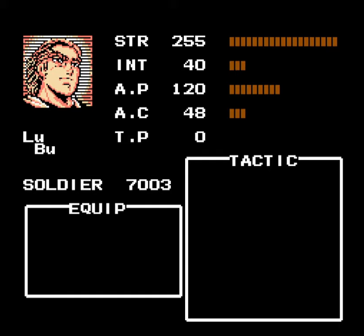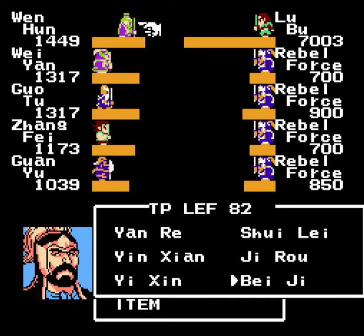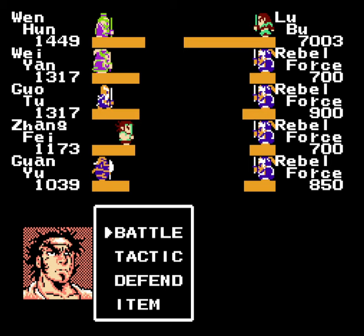Lu Bu has way more soldiers than before, though less intelligence — one final confrontation. Now that we've got Zhuge Liang as my tactician, we can use Beiji, the tactic I would have learned at level 18 if I had enough intelligence at the time, which I did not. Beiji doubles your damage with physical attacks and your tactics, so that's pretty nice.